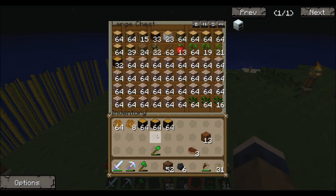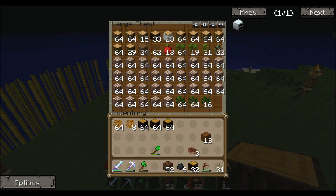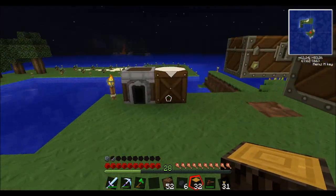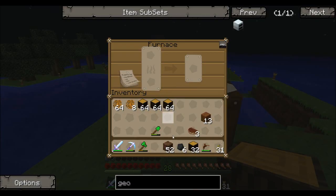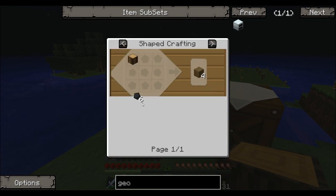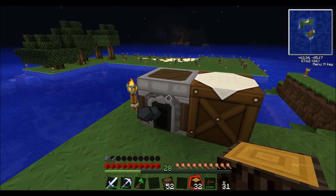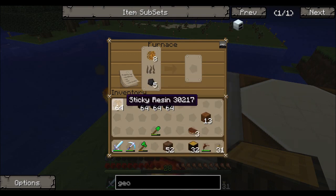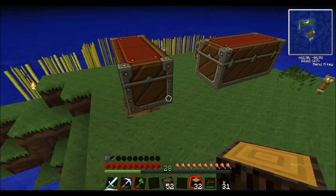I'll just throw the saplings back in there. I'll put them in. I'll let those go — maybe I'll build a couple more tree taps actually.